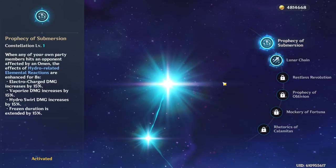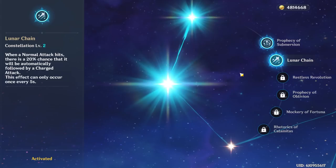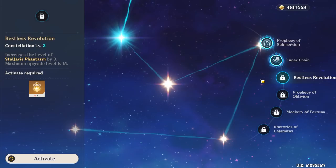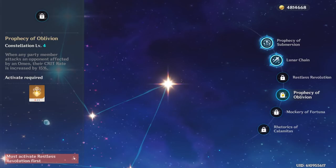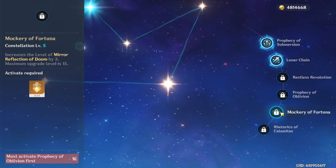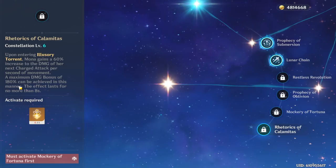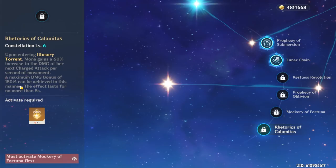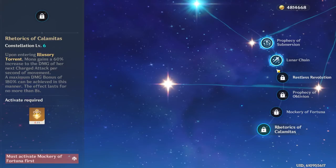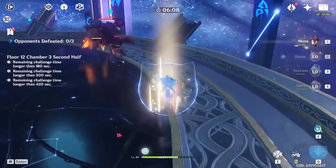Now let's take a look at Mona's constellations. C1 makes you an even better support, providing a lot of value for Hydro elemental reactions for 8 seconds, but it does not boost your Mona burst damage. C2 is good — I wish they buffed it a little more, but her C2 can make her compete for main DPS slots on teams. C3 is great because they buff her elemental burst instead of her elemental skill like on a lot of characters. C4 adds more to her support kit because it gives energy to all your party. C5 is okay, and C6 is pretty strong if you want to do a super vaporize charge attack — with max stacks it essentially gives you a 180% higher damage bonus on your next charge attack. Honestly, I don't think Mona past C3 is worth it, but because I simp, I will gladly go past it just for her.